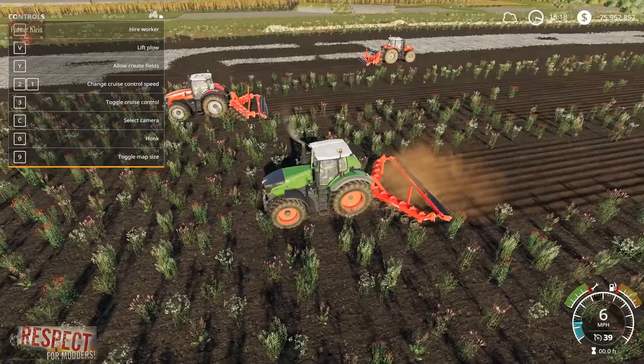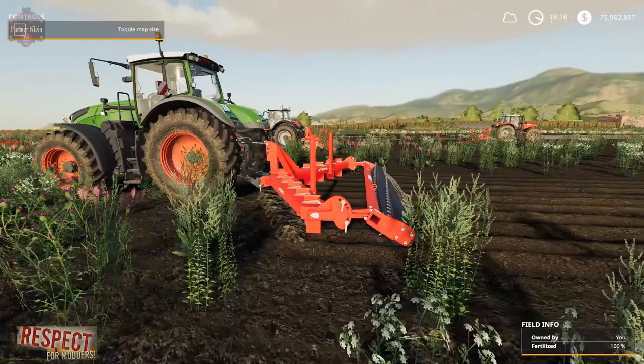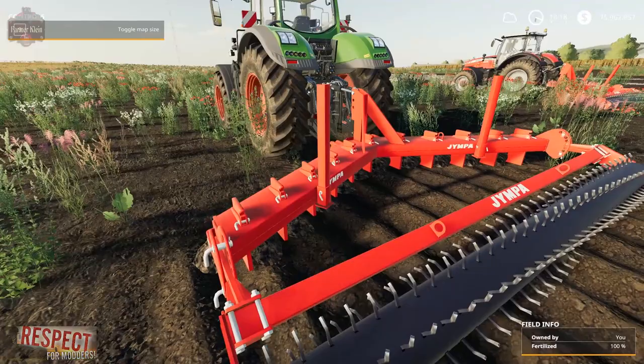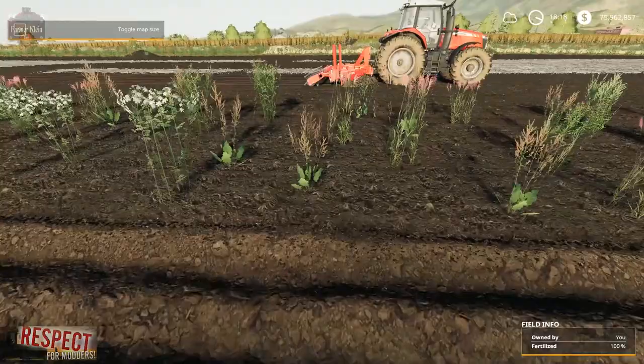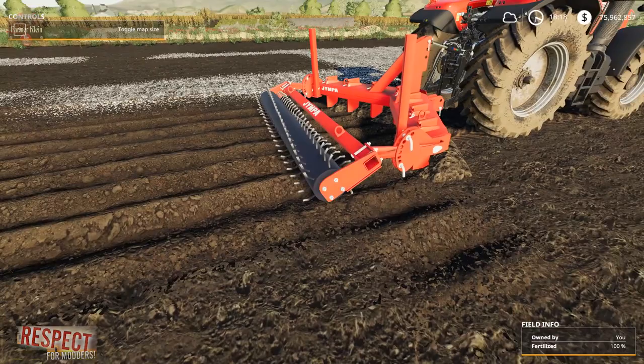So there you go — the Jympa plow set is available over at LS Mod Company. The mod author lists that he reached out and tried to get a hold of the JIT modder, who is listed as the modder of record for the FarmSim 17 version, but was unsuccessful. He also states that should the original author contact him and not wish to see this in FarmSim 19, he will promptly have it taken down from LS Mod Company.